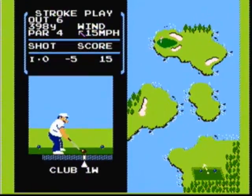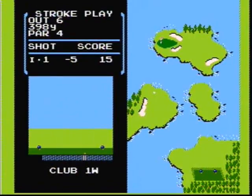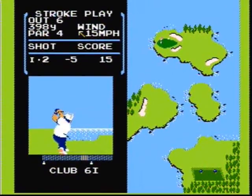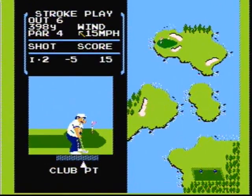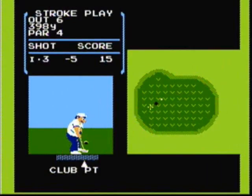You can play this hole two different ways. You can hit it to the island straight ahead of you, or you can hit it to the island to the left. I prefer to hit it to the island to the left, because then that takes the bunkers in front of the green out of play. My second bad shot of the day — that's okay. I'll take my par and go on to the next hole.